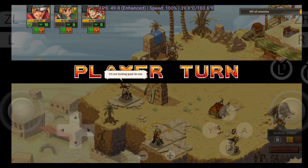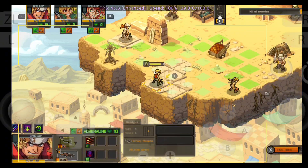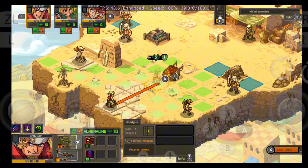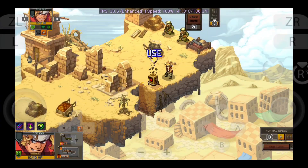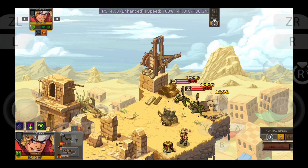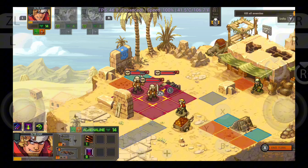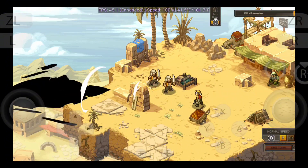Metal Slug Tactics — a fresh take on the classic Metal Slug series, now with tactical turn-based gameplay. This time it's not just run and gun. You'll plan your moves, position your squad, and use strategy to win battles. It combines fast-paced action with grid-based combat. With pixel-perfect art and explosive animations, every turn feels intense. If you're a fan of strategy and love the Metal Slug vibe, this is a must-try.